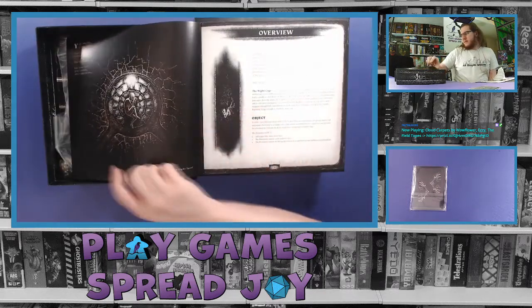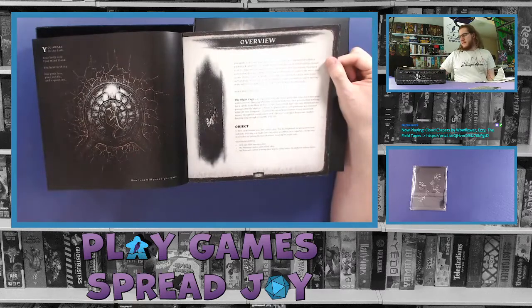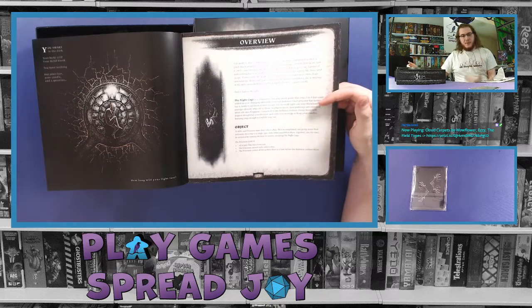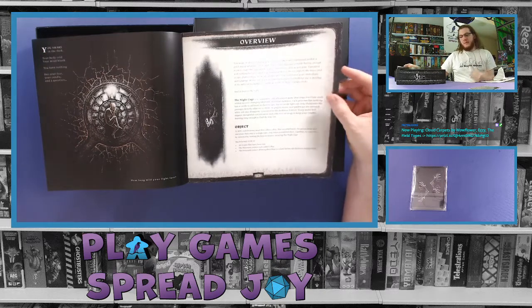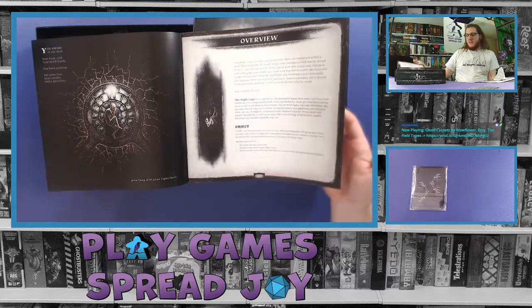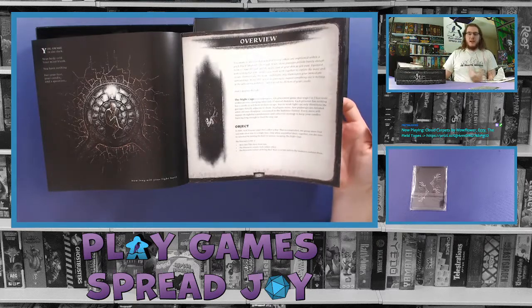It looks like it starts with an overview, which is nice — gives you the story of what this game is about and the theming. It lets you know it's a co-op tile placement game and gives you the objective right up front, which is always great. This is how we win, this is how we lose — before you even start learning how to play, so you don't get too deep and wonder why you're doing this.